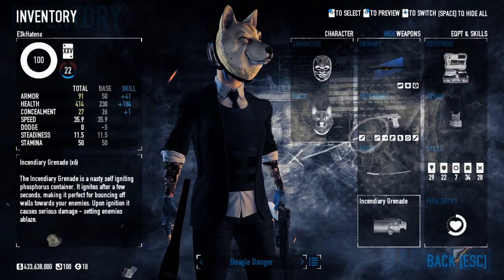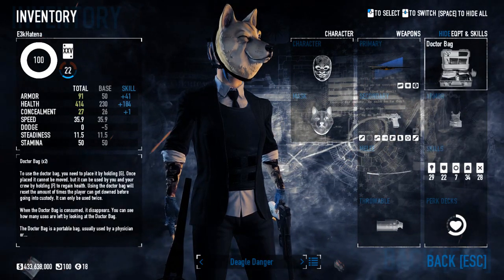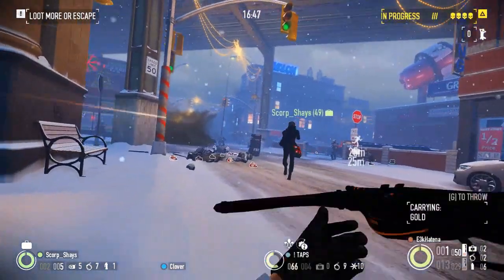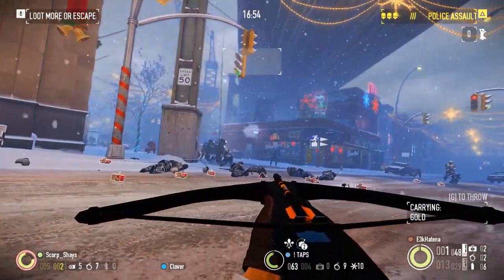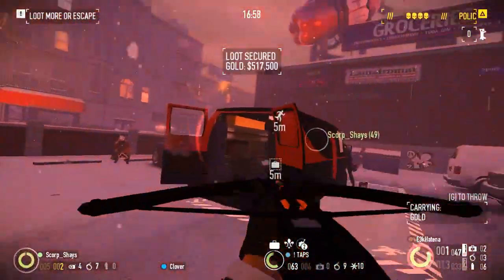My melee is the Katana. Incendiary Grenades are my throwable, doc bag deployable, light ballistic vest for armor, and my perk deck is Muscle. This might or might not have been a test of how well Muscle works for a future Muscle video. And with 91 armor and 414 health that regenerates over time, it worked pretty darn well. Get to cover when your health dips and play a bit more conservatively until you restore your health.